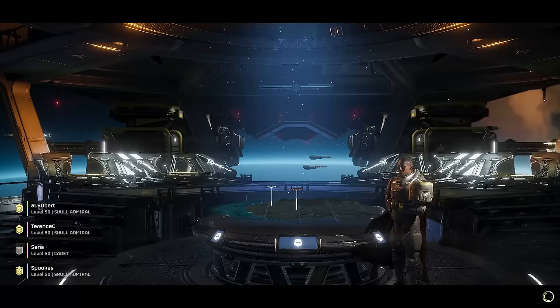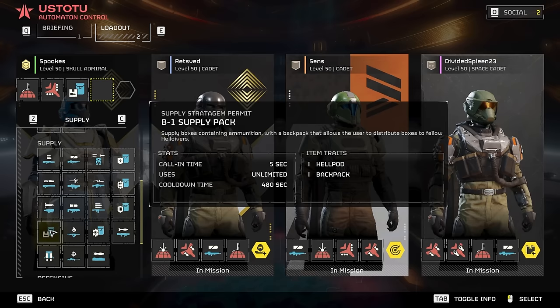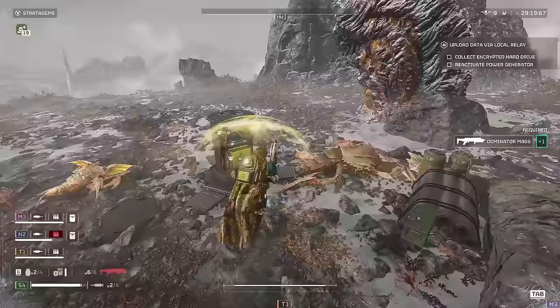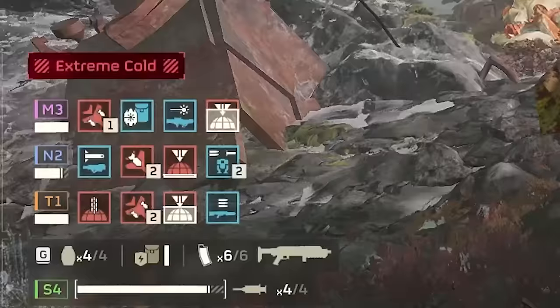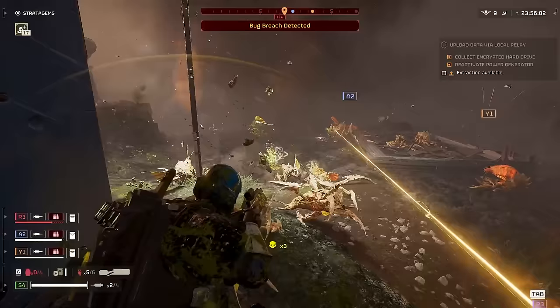Most of the time you don't know who you're going to be side by side with, but you can get a general idea of what to bring from the prep phase. Are your teammates bringing the 500 kilo bomb but nothing for horde fighting? Grab an eagle cluster. Is everyone bringing an autocannon or some sort of ammo-hungry support weapon? Take a supply pack with an LMG or one of the laser weapons. When you're in the actual mission, remember that you can look at what your teammates are using and what their cooldowns are. Give it an occasional glance — you don't want to start a fight when everyone is on cooldown.